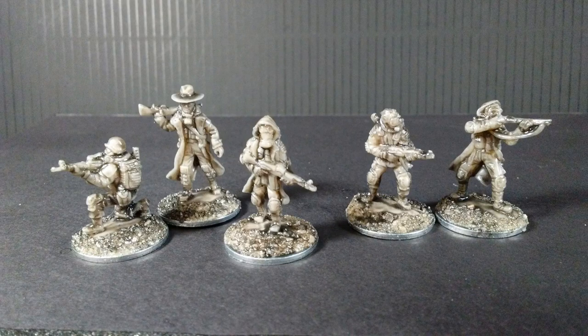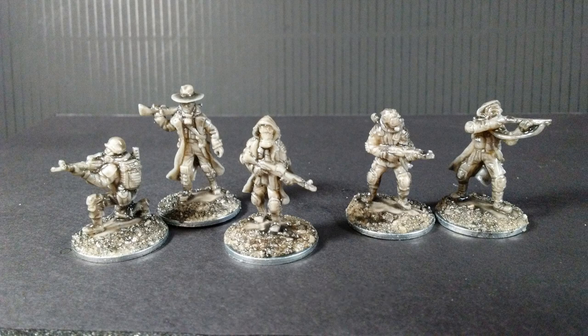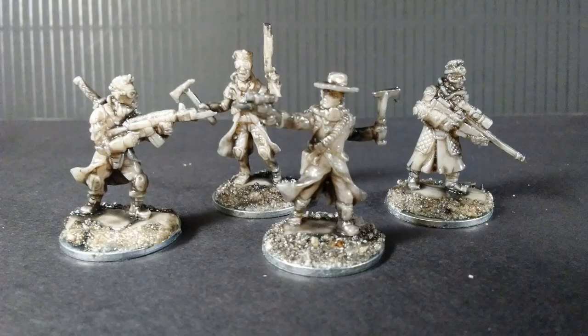The next group I did were all of the figures in gas masks — that ended up being five guys, with a good assortment of shotguns and assault rifles, so they're a pretty versatile crew. Next, I picked out four guys with long coats but not wearing gas masks. That gives you an interesting assortment: a sniper rifle, a shotgun, an assault rifle, and a guy with a scoped handgun and a tomahawk. The shotgun guy also has a tomahawk, and the assault rifle guy has a sword, so they're ready for close or far.